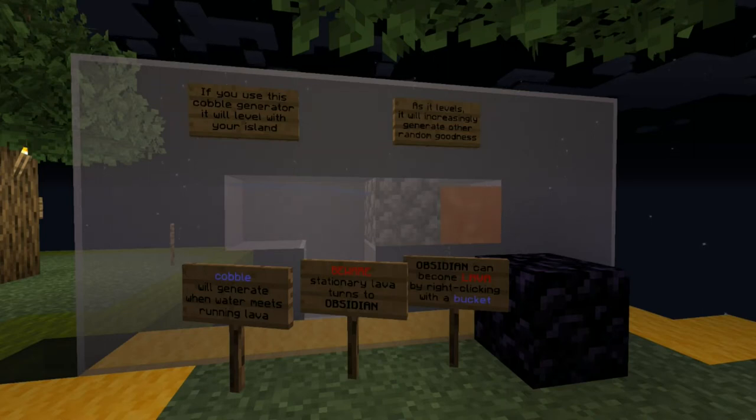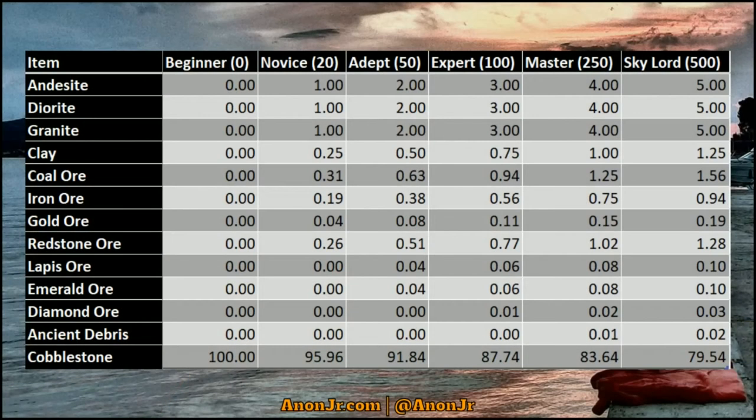We've tied Custom Origin into the island level system. As you add blocks, your island score and island level go up — it's a prerequisite for some challenges and also determines what you get from the originator. Everybody starts at island level one. If you end up at island level zero, you've lost everything. The beginner originator is what you get from the start of the game until you get your island to level 20, and it only gives you cobblestone — 100% cobble, all day, all night.